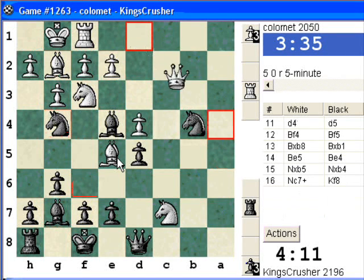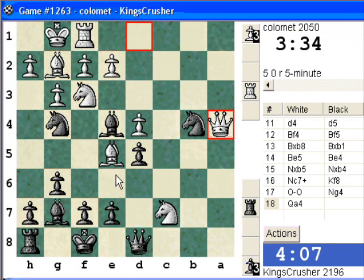Bf3 first and Ne5. He's sometimes threatening mate here, got to be careful for that. Nxe5 here — I can win the knight on c7, but then back row checks are going to be embarrassing. So how about Nc2 here instead? Nc2, Ne5. Or Bxe5 to give the king an escape square — I'll try Bxe5.